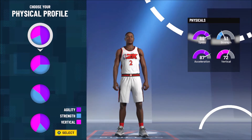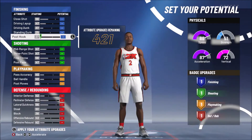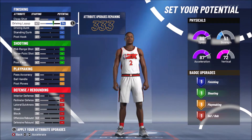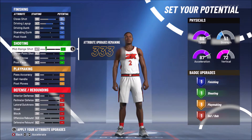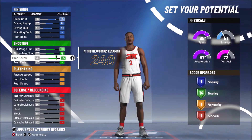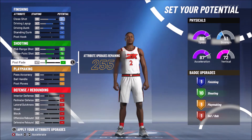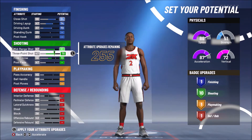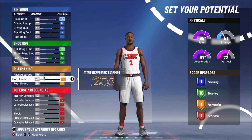The only thing strength will really be useful for is rebounds, because you're not getting posters on people. There's just that little stick minigame you can do to box out people. For shooting, we're obviously maxing it out and then going to about 70 on the free throw instead of post-fade, because Kawhi doesn't really shoot post-fades all that often — he'll shoot off the dribble more. We all know that very famous shot where he shot over Embiid to win game 7.